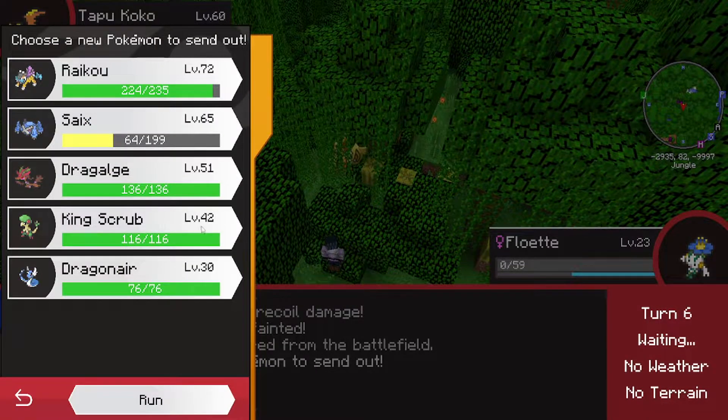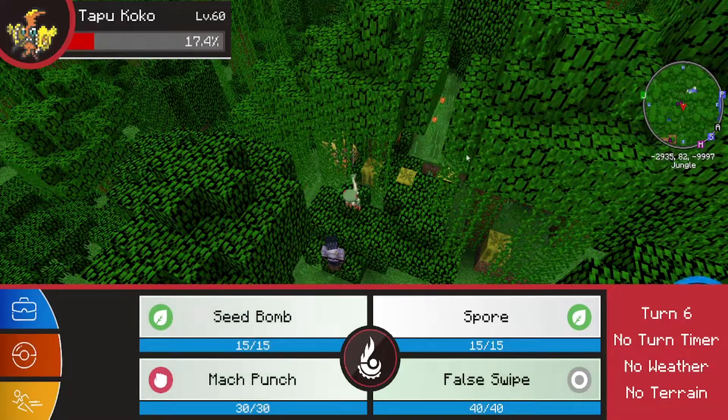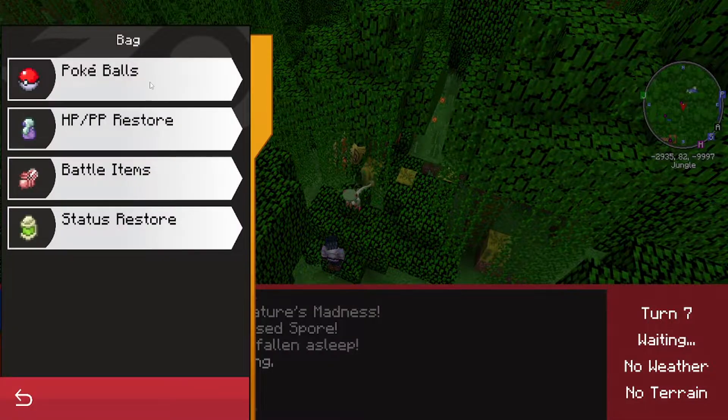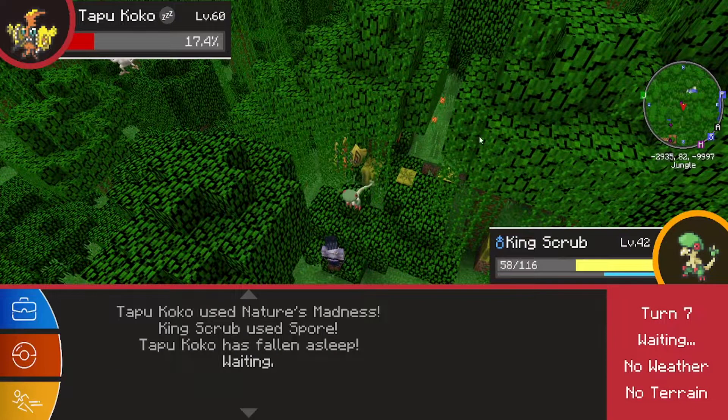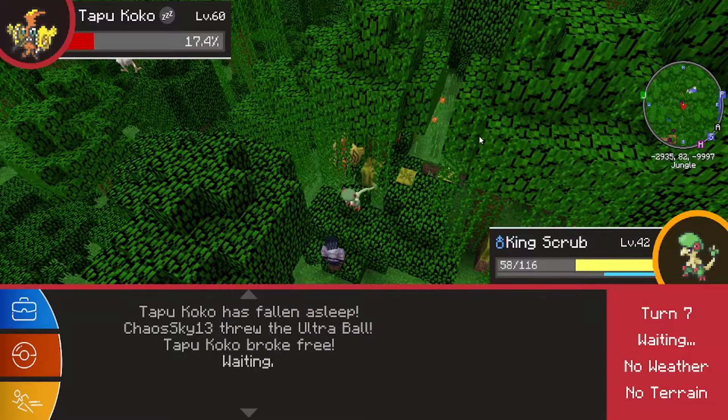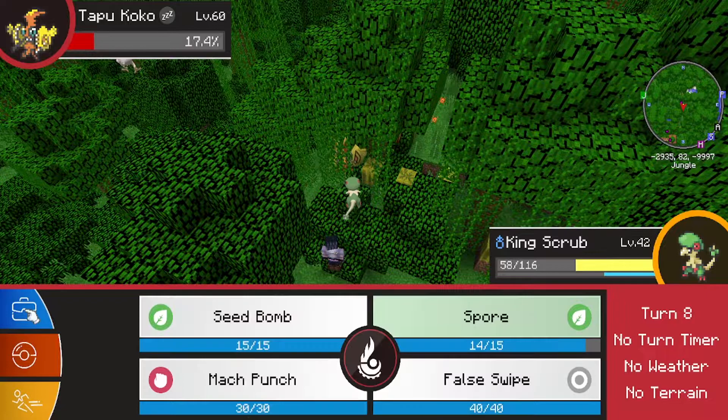It has Wild Charge. It should have Discharge, Mean Look, Nature's Madness, Wild Charge. Yeah, you're right. Time to hopefully catch it - I got the sleep right there. Hopefully it just... Well, it immediately broke free of that ultra ball. You got the sleep? Yeah - it Nature's Madness'd. Oh, it woke up. And it used Mean Look.